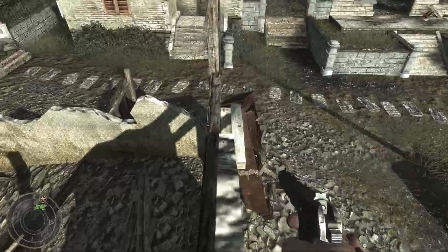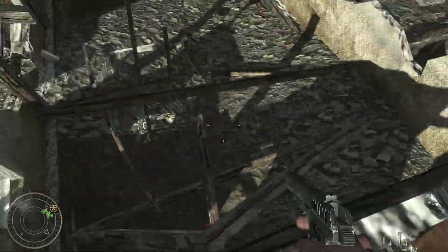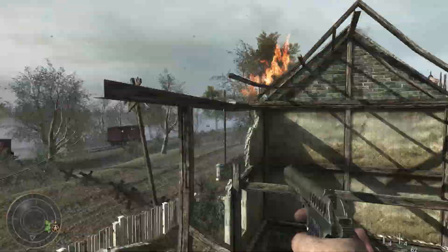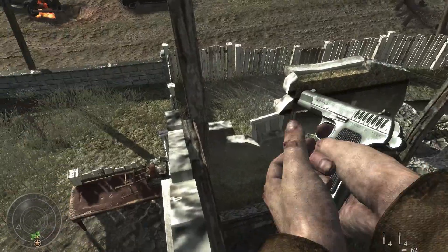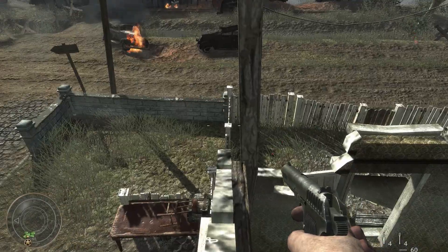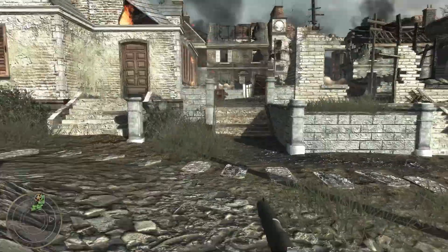First off, this is just a simple one. You just get up on that little ledge, then walk around the barrier, and you can get in this house that you shouldn't be in — past that fence that you wouldn't normally be able to get over because there's a barrier. But yeah, that's that.